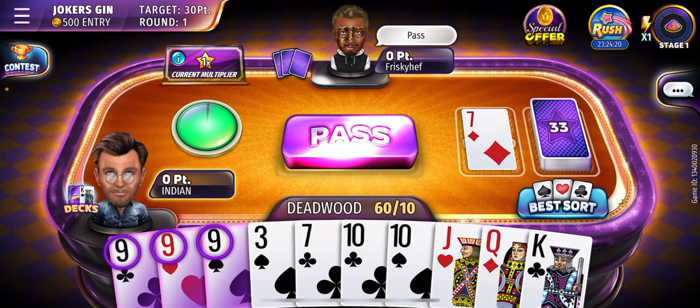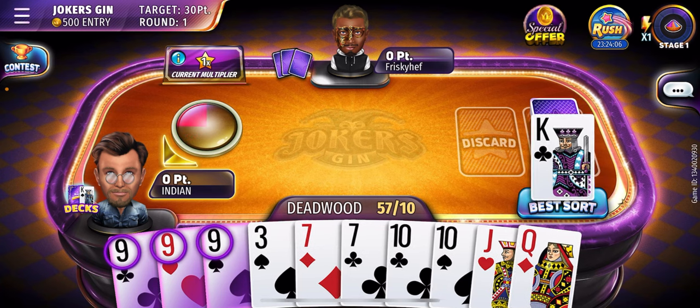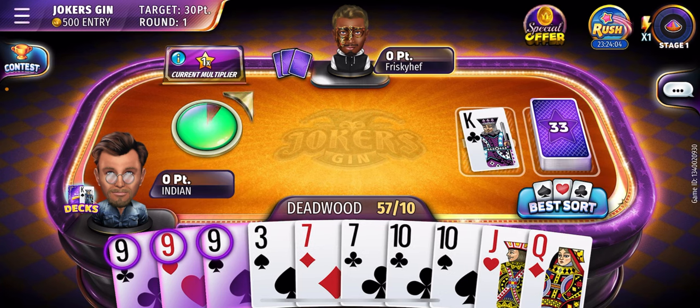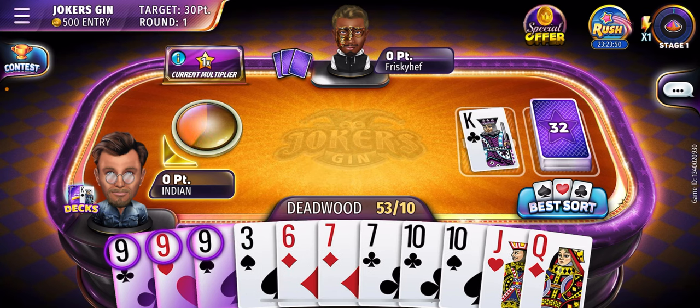In this hand we have one set only, there's a nine so there's seven in the deck. I think I can reduce by taking seven — I'm not sure in this case. There's a chance I can take six and wait for the eight or five, but it's better than J and Q which are of no use, so I'm just discarding the Q.